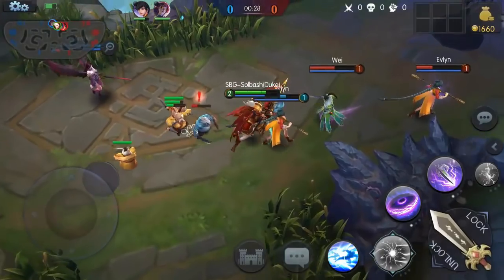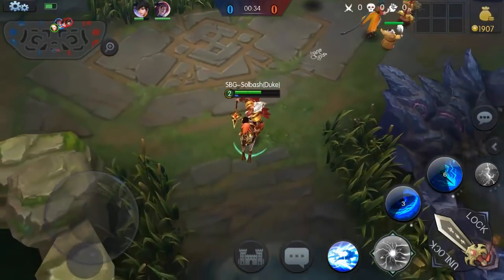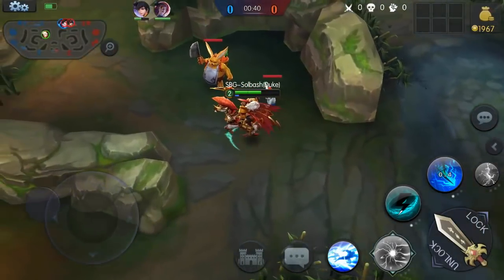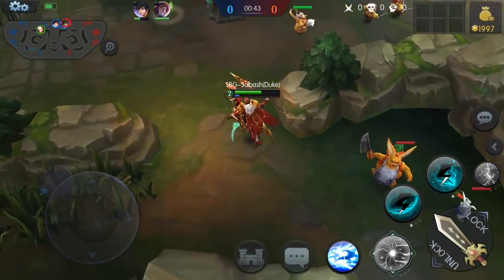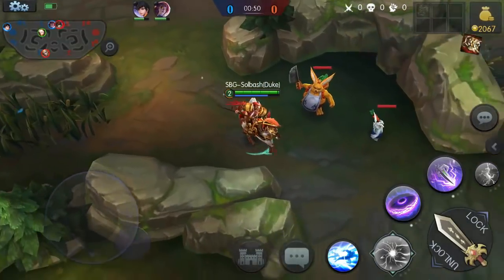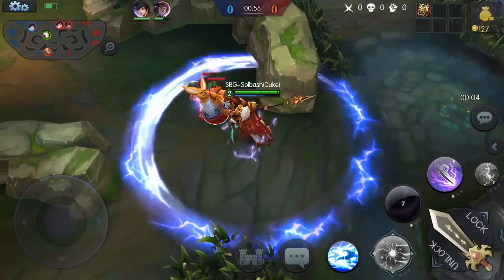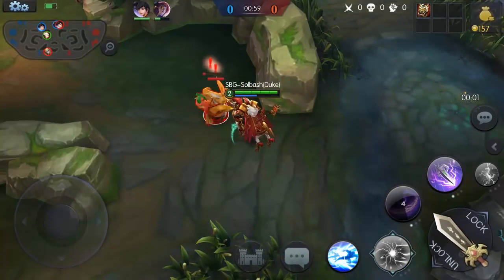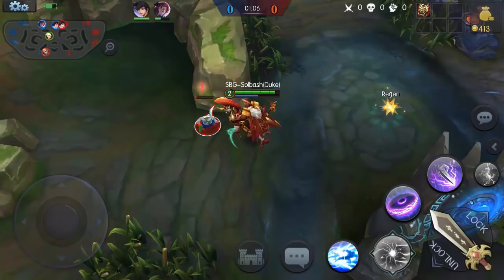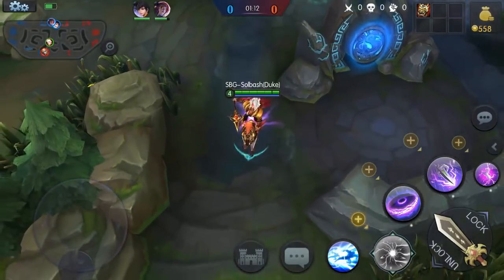The good thing is he's ranged — even though he is on a horse, on a mount, he's a ranged character and you're able to push really hard with him because he's got so much attack. As far as jungle, I'm not sure how well he's gonna fare — I believe this is probably my first time playing him. The recommended build first item is Demon Shield: hit points regen and HP regen, and normal attacks cause damage reduction — I believe it's 30% for the base one. Let's use this — it really didn't do a whole lot of damage at the beginning levels.